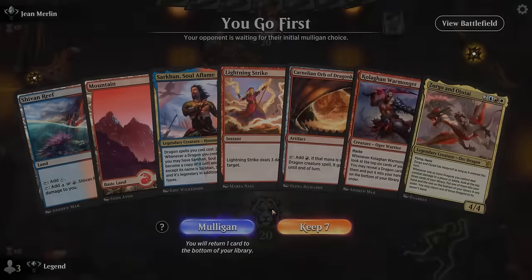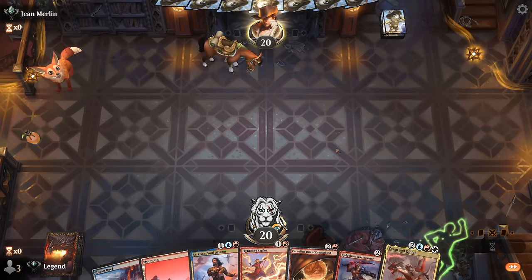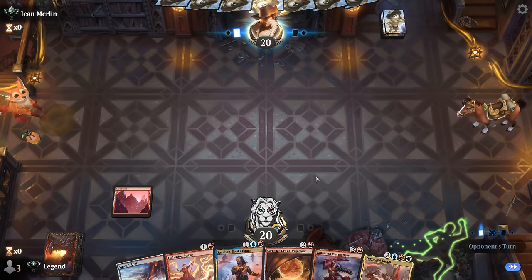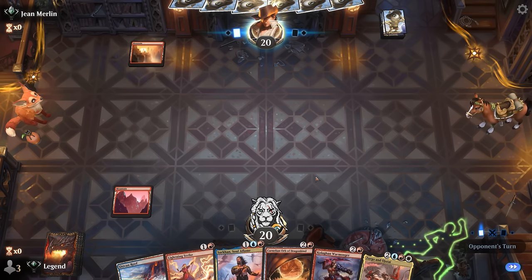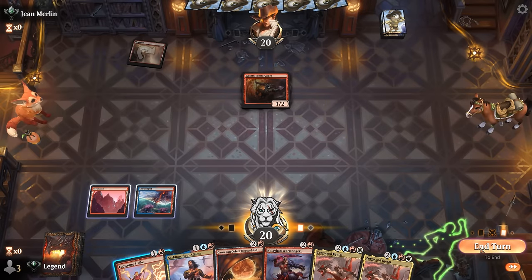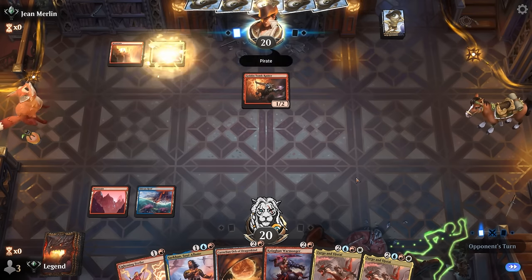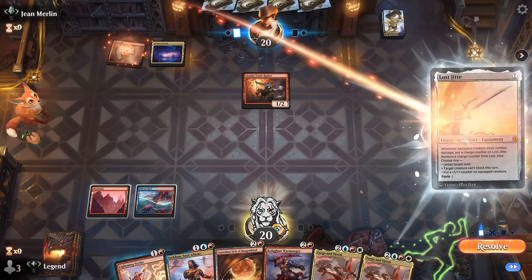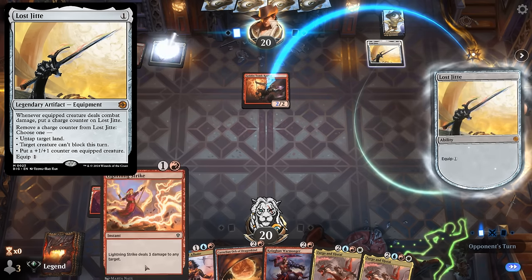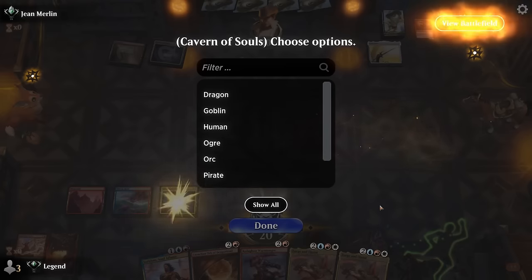We're on the play with a keepable hand — assuming we can find an extra land or two, especially a white mana for Zirgo and Ojutai. Turn one I'll take Cavern of Souls and Fabled Passage. Our opponent is on a red deck with Tomb Raider — might be pirates. We draw a second Zirgo and Ojutai, probably our worst draw, and it is indeed pirates. Lost Jitte out — can't wait for them to equip. We deal with the Tomb Raider.